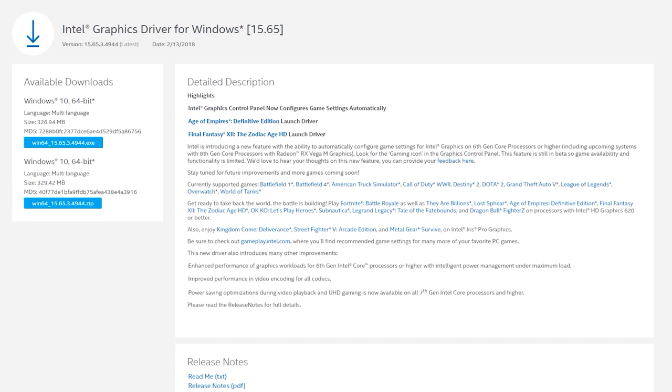The iGPUs Intel are supporting with the feature include anything 6th gen or newer, including the upcoming 8th gen Core processors with Radeon RX Vega M graphics — which is probably why they've launched this auto-configuration feature, so those buying systems with the much more powerful Vega integrated graphics can quickly configure game settings. Personally I think configuring games is part of the fun of PC gaming, but a lot of people like a quick and easy utility for a more console-like experience. With a bit of work and a few extra games added, this could be quite good.